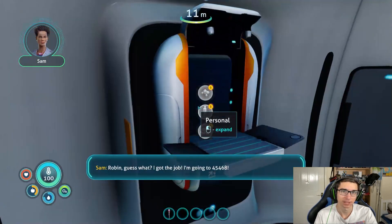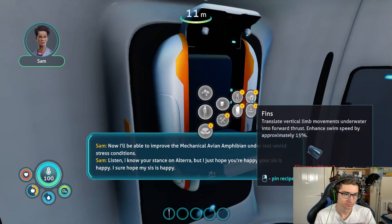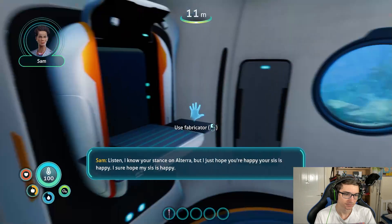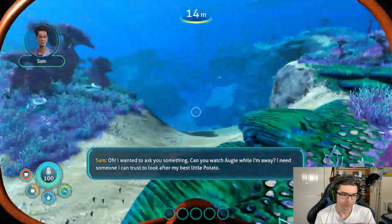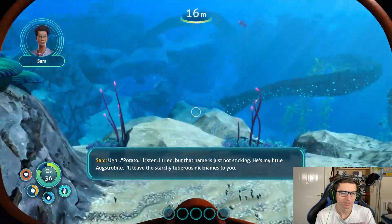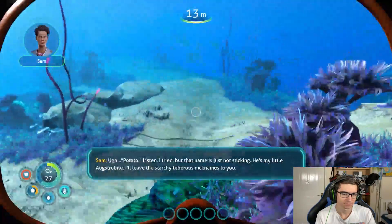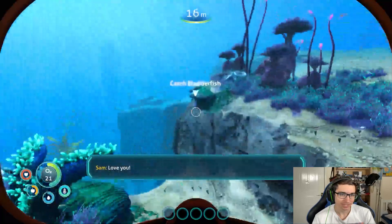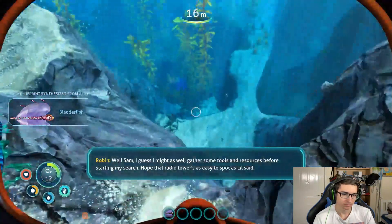Second message — a voicemail from Sam: 'Robin, guess what? I got the job — I'm going to 4546B! I'll be able to improve the mechanical avian amphibian under real-world stress conditions. I know your stance on Alterra, but I just hope you're happy your sis is happy. I can't wait till we talk again. Can you watch my Augie while I'm away? I need someone I can trust to look after my best little potato.' Robin reacts: 'I guess I might as well gather some tools and resources before starting my search. Hope that radio tower is as easy to spot as Lil said.'